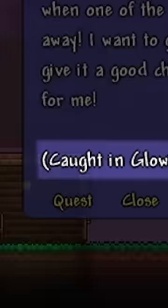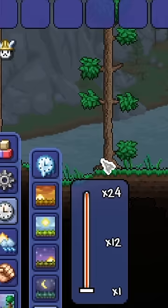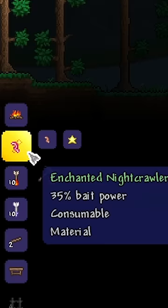If the angler doesn't already have a fish that can be caught here at the surface, just speed up time until he does. Before you start fishing, freeze the in-game time. I recommend having at least 50% fishing power, so get yourself some enchanted nightcrawlers and a reinforced fishing pole.